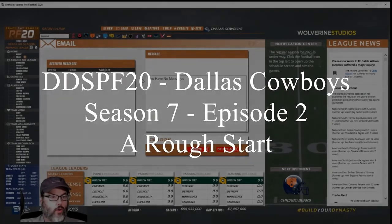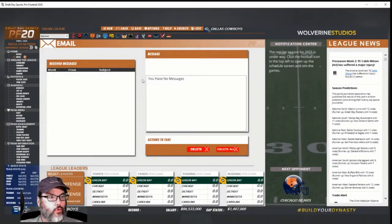Hey guys, RC here, welcome back to Draft Day Sports Pro Football 20. We're with the Dallas Cowboys, this is season seven, episode two. Just a reminder, go hit that like button right now, drop down and make a comment, and that will register you for the free giveaway for a copy of this game. We will be drawing the winner on Christmas Eve, December 24th of this year, 2019 — just in case somebody pulls this up in six years and asks where their copy is.